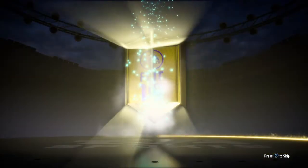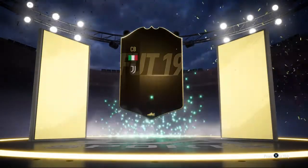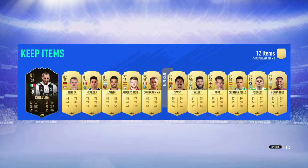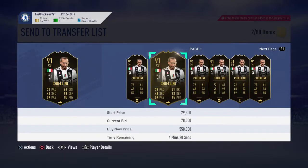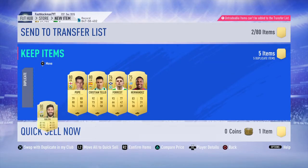Next pack - another walkout! It's an in-form... 91 Chiellini! Hey, we're getting some real good players here! Chiellini goes for about 100k - he'll be very useful for SBCs. So we've got two walkouts now.